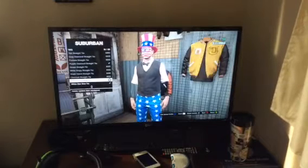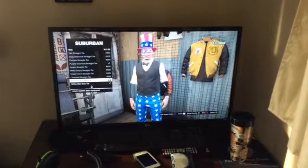You want to click black loose bow tie, and then click white star bow tie, and click black star bow tie again, like I just did in the video.